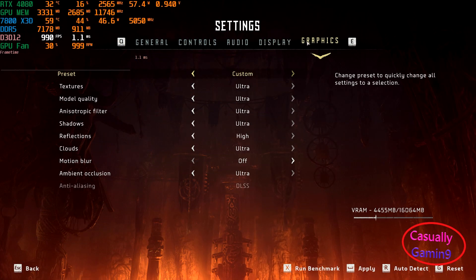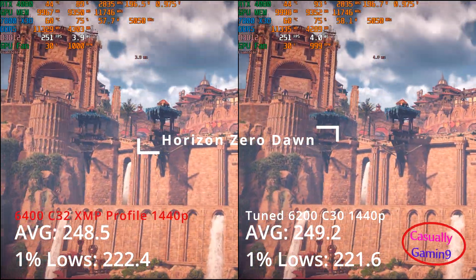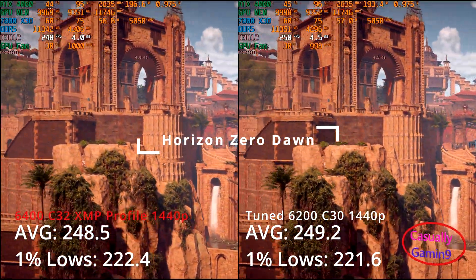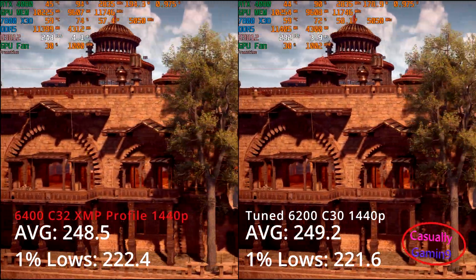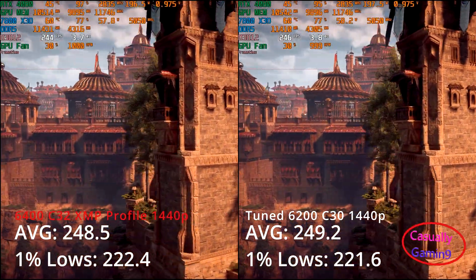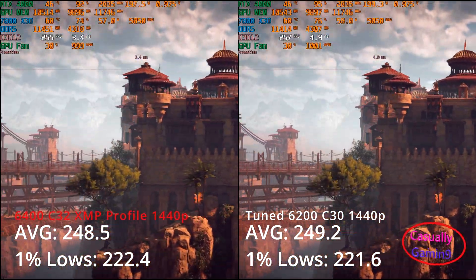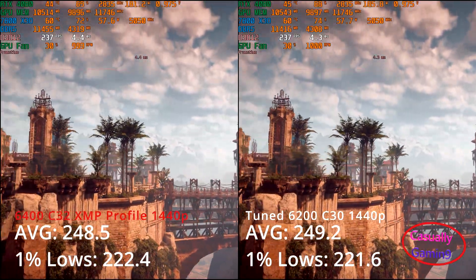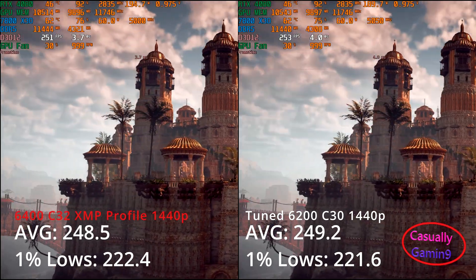The performance difference shown in the previous games doesn't materialize in single player games at 1440p when using max settings and the game has high averages, like Horizon Zero Dawn even with DLSS enabled. I tested different memory configurations using this CPU in the video linked in the top right corner, so I recommend you check it out if you are more interested in graphics-intensive games.